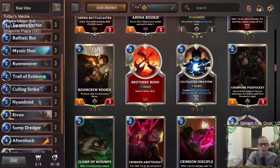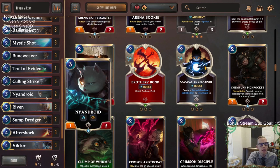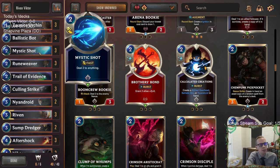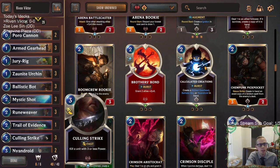If you cast a Trail of Evidence that hits something like Calculated Creations or Clump of Lumps, you can get multiple creations from a single card, which is pretty cool. Rune Weaver I haven't been super impressed with overall, but I'm keeping it to help reforge for Riven, and reforging is more valuable in this deck with the augment cards. I'm a little worried about removal spells — Aftershock, Culling Strike, Mystic Shot are all amazing but can't really deal with a five-five or larger things easily.